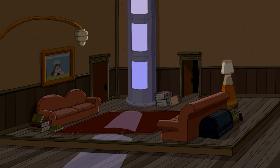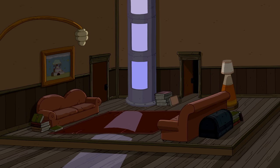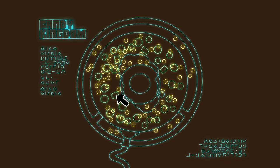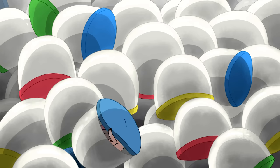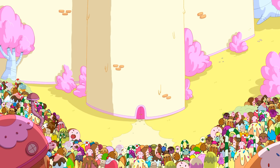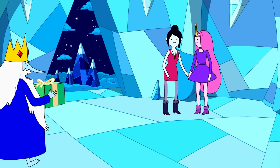I'm betting those living quarters we see are where PB and Marceline are living it up, while also giving PB control over all her candy citizens. Because even though the living space is dark, it doesn't really look abandoned — in fact, there are still books scattered around the room. I've got a hunch that this was PB's master plan to finally get a handle on her kingdom while also keeping her bond with Marceline going strong. So we reckon that Princess Bubblegum might have used the Prize Ball Guardian as a safety net for her kingdom. But there's a big old question still hanging in the air — what was the tipping point?